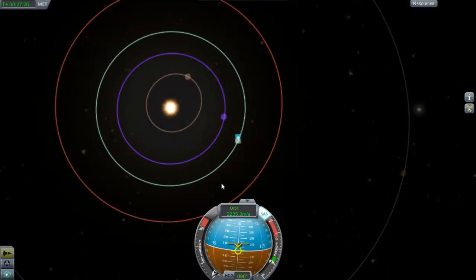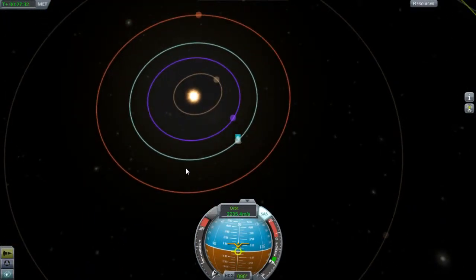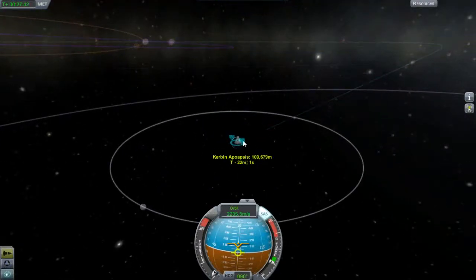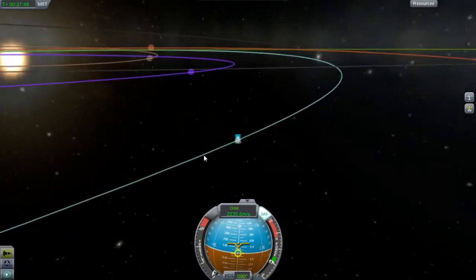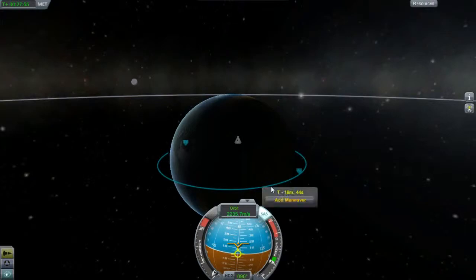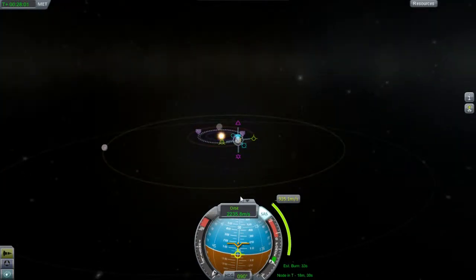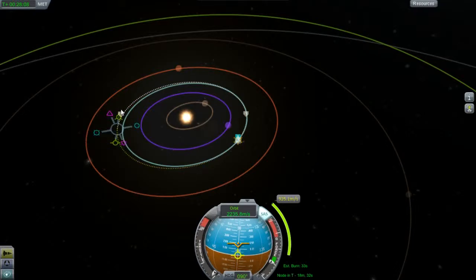Looking at the fuel, the bigger possibility is you'd probably end up at Eve rather than Duna, or maybe not at all. Let's try the trajectory. We're orbiting eastwards and we'd burn at the right time — Eve is in a good position right now. We could use the maneuver node and burn prograde all the way, or burn retrograde. Let's see if we can get an approach with Eve.